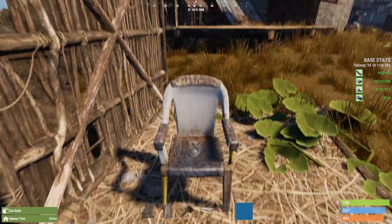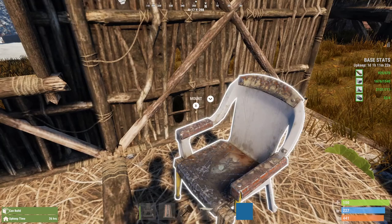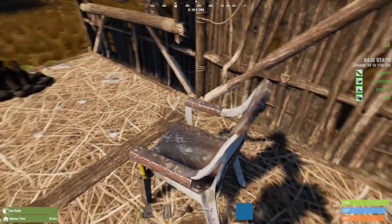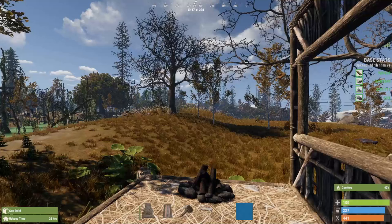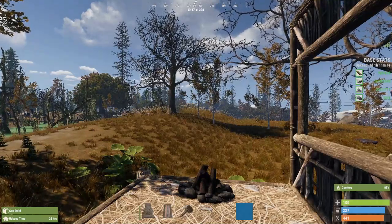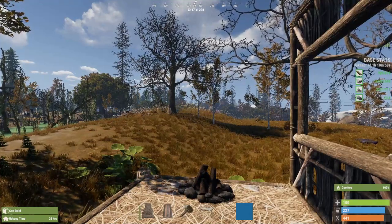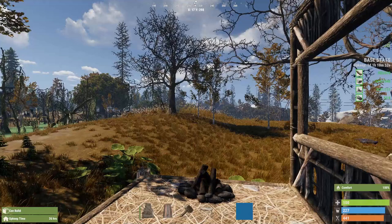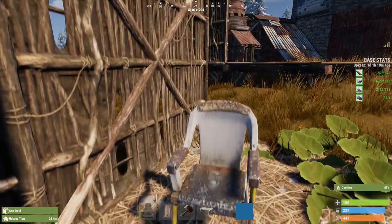Let's try the chair. In proximity it gives nothing, so let's have a seat and see how much comfort the chair gives — I found the plan out in the world and was curious. I was extremely surprised: I will not have a camp that does not have a chair. You're going to see that comfort level rise to 100%. So you put a chair in front of your campfire or fireplace, and if you're getting 100% comfort level, now I need to test how quickly it can regenerate my health.